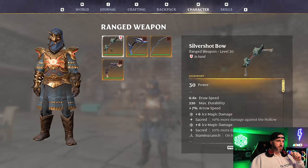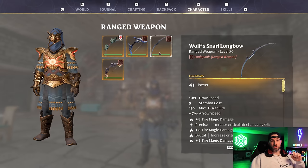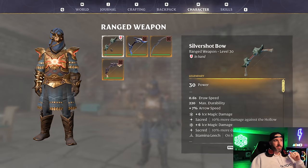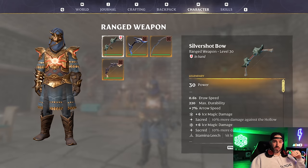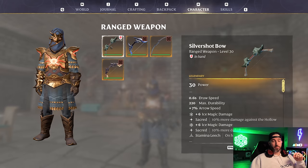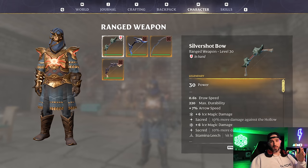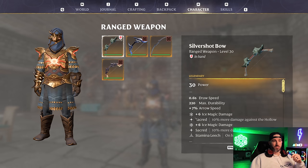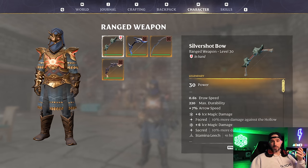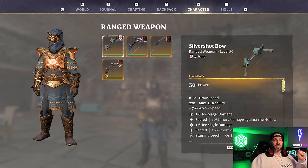The highest damaging bow — even more than the Wolf Snarl Longbow — is the Silver Shot Bow. All legendary Hallowed Halls exclusive weapons come with a new perk called Sacred, which gives 10% bonus damage against all enemies within the Hollow. The Silver Shot Bow has two of those, so you get 20% bonus damage, plus 12 bonus damage from ice magic damage perks, and stamina leech — great for hunters. Really strong bow inside the Hallowed Halls.